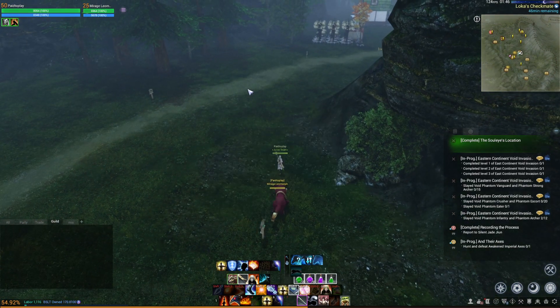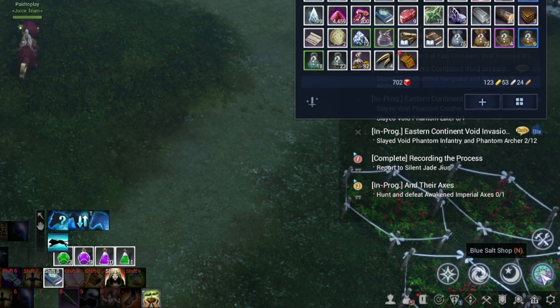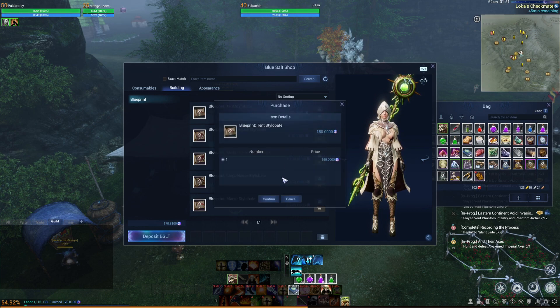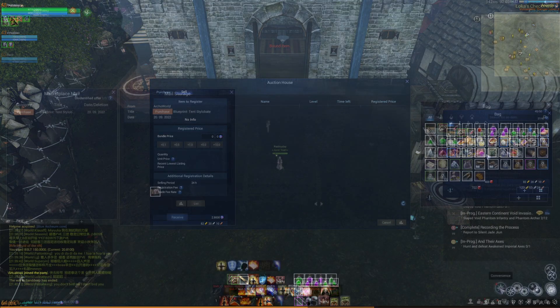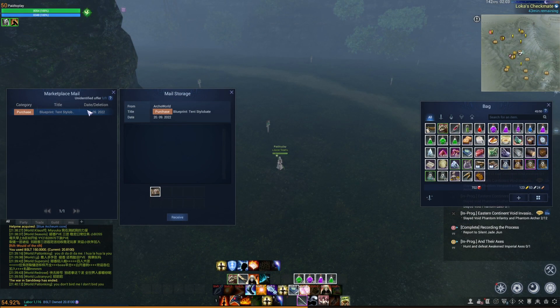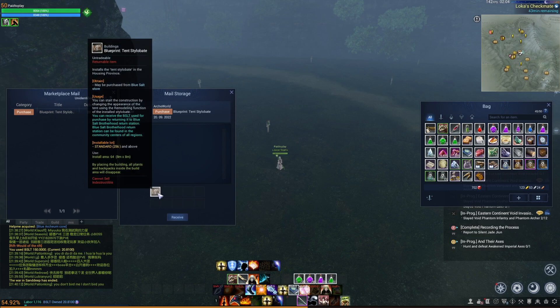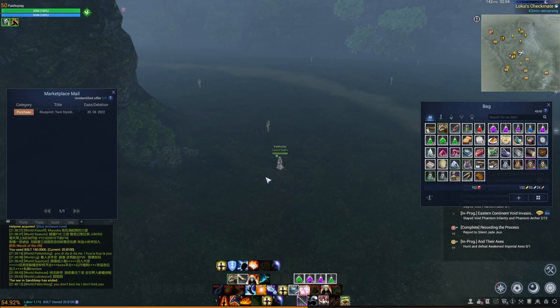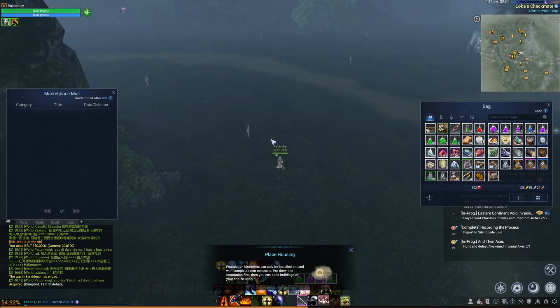Let me show you how to put a tent down. Hit N or go to the Blue Salt Shop down on the bottom right. This blueprint is refundable — it's 150 BSLT and you can get that back if you sell it back to the Blue Salt Brotherhood. Come down to the convenience section and you can see the marketplace mail has sent the blueprint tent — just click receive.